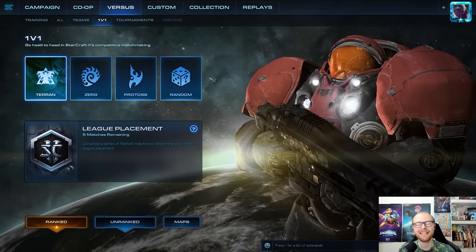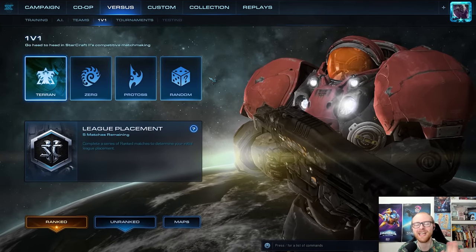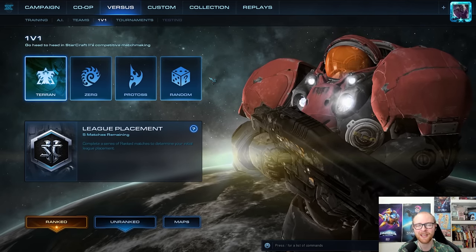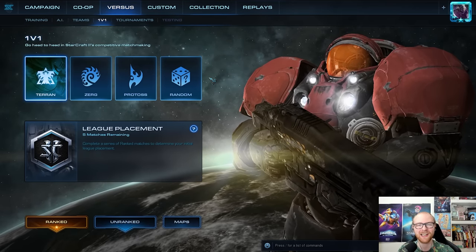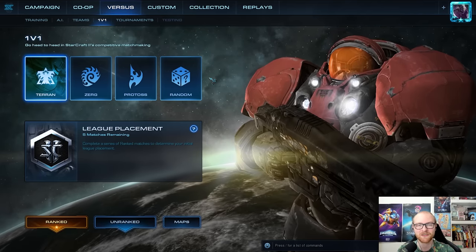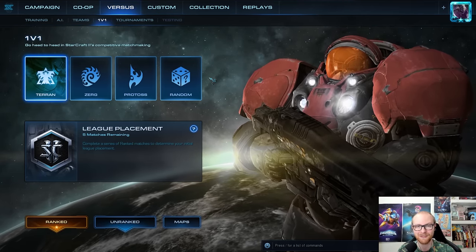Welcome to another episode of Planetary Fortress Restaurant Master. We're continuing this challenge on the NA server as you voted for in the poll. I had a cool idea — I'm going to use one of my other accounts that was already high in MMR but with Zerg. It's my proxy hatch account, which means we're starting in Grandmaster with provisional MMR, so if we get a good streak going we can get super high and play against the best players on the server.